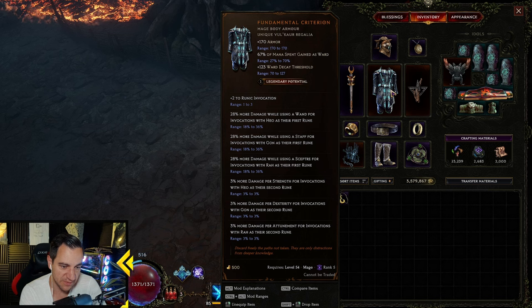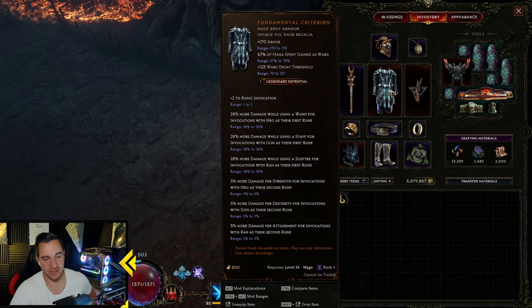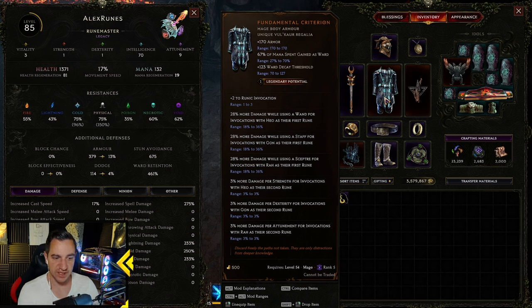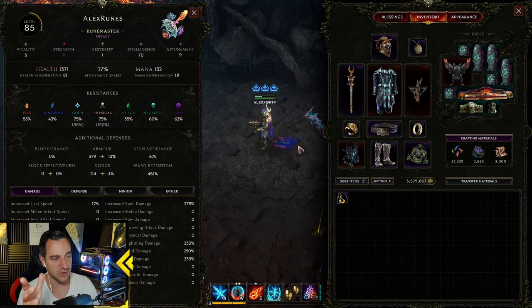Since we're using Heo as the second rune, we gain more damage per strength. We also use Ra as our second rune sometimes for attunement. I mainly use this armor for the Vault Decay Threshold, the mana spend reduction, and the plus 2 on Rune Invocation. The idea is you've got to have a wand and you've got to have some strength or attunement to gain more damage.